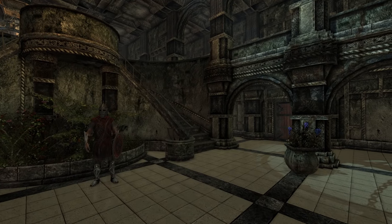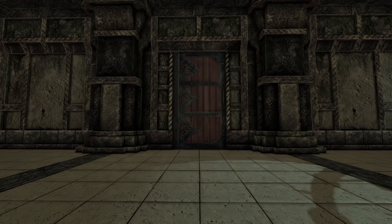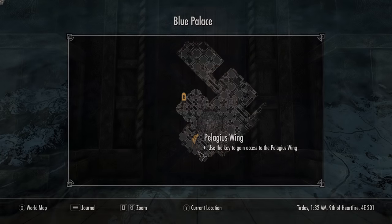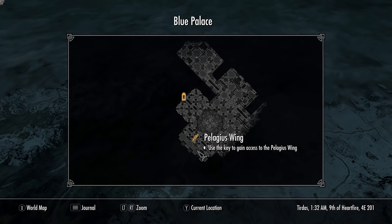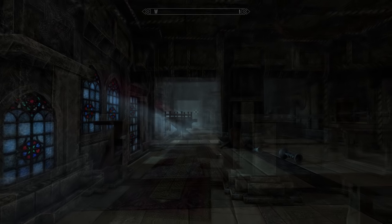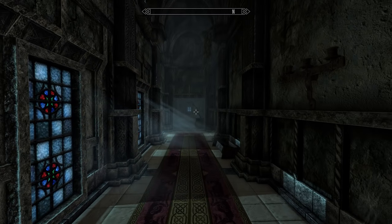Now we have the key. Let's make our way to the Pelagius wing, found in the Blue Palace — it will be marked with a quest marker, but it's in the south-western corner of the Blue Palace. Make your way inside, have a wander around, and eventually you'll be teleported.